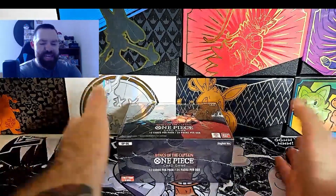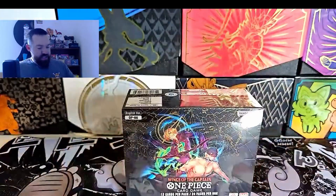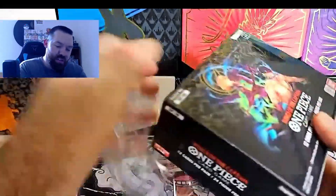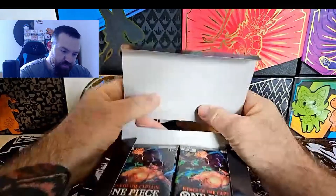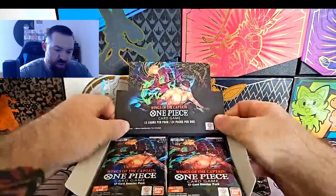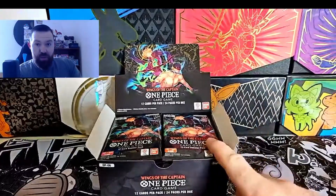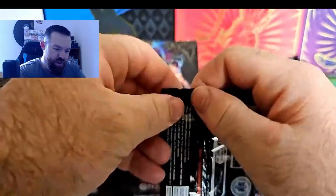Welcome back to the channel - it is release day! We have a box of Wings of the Captain, One Piece OP06. We did cover this in Japanese and opened two boxes in a previous video linked in the description. English is finally here. We have quite a few boxes, so we might open one or two on the channel. With this set you get the Zoro manga rare, which I have in Japanese. I need the alternate art secret rare and I'm hoping to get all three.